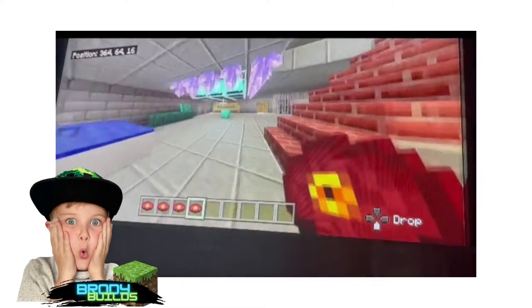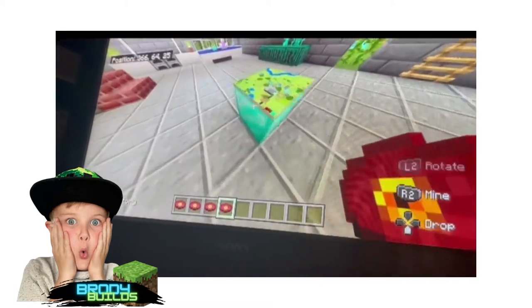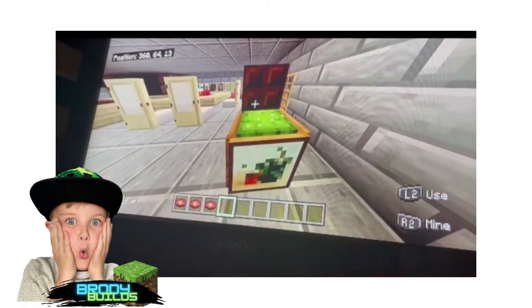And then we have some lanterns up here like beacons. And then here's the house on the map. This is my derby can — if you can still stuff onto it, it disappears.